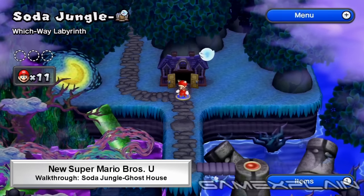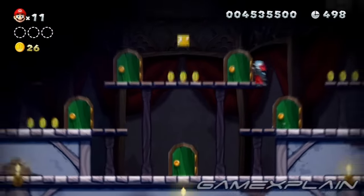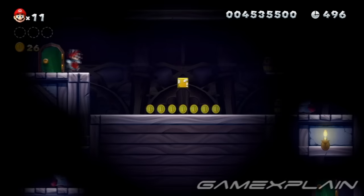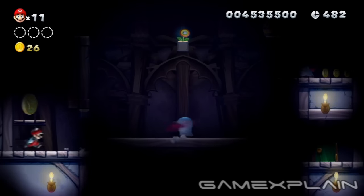The Jungle, Which Way Labyrinth is hiding 3 Star Coins and a secret exit. For Star Coin number 1, head through the top right door. Inside, ride the left side of the platform down to cause the nearby enemy to punch through the wall, allowing you to gain access to the Star Coin inside.